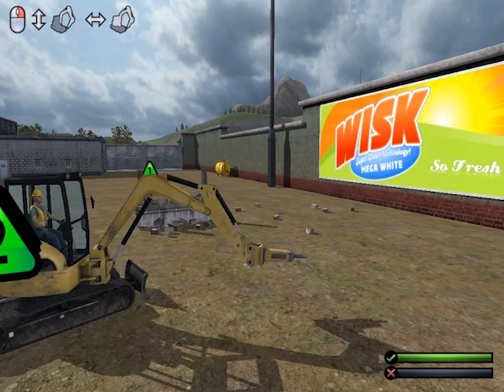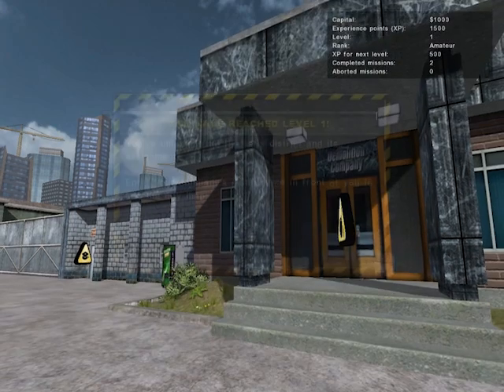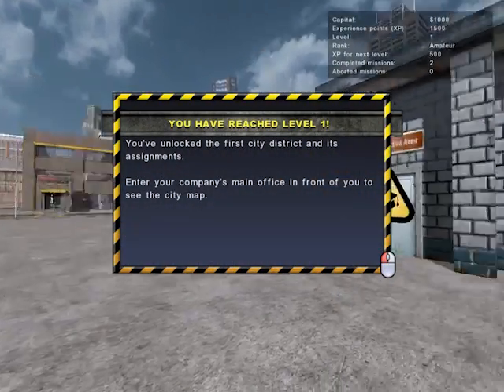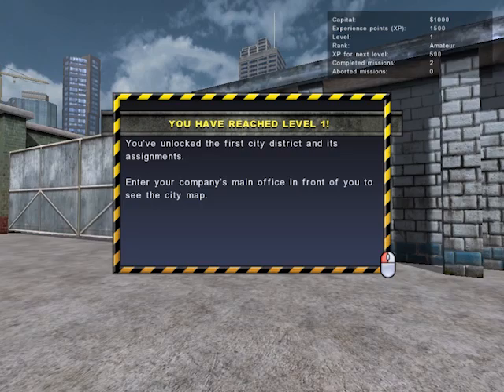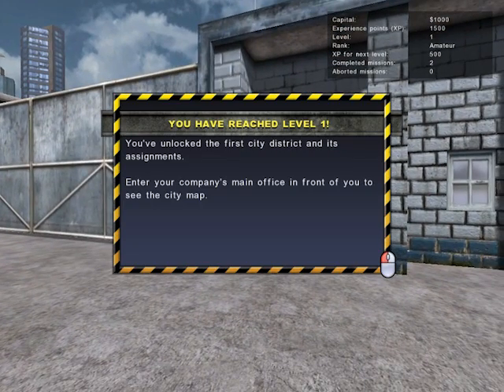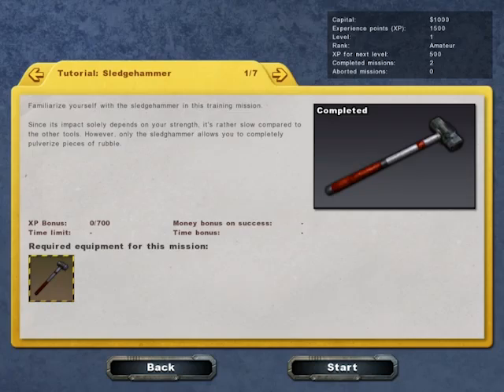As I said, I'll be doing all of the tutorial ones. If you want to jump into just playing the game, go to the next episode or video or whatever you want to call it. I've unlocked the first city district and its assignments — head into the company's main office in front of you to see the city map. Man, I'm so bad at reading.